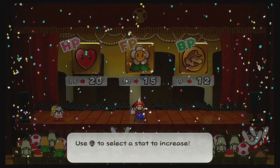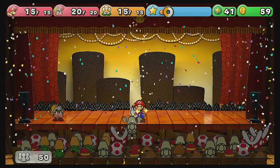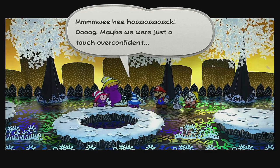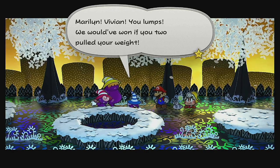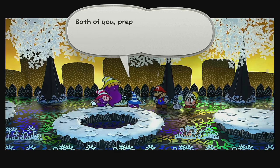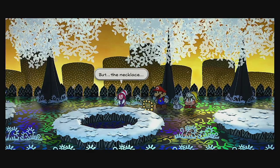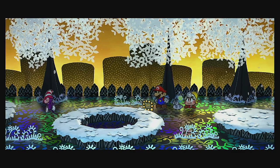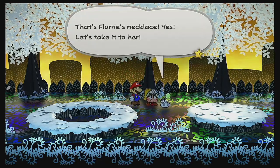Maybe we were just a touch overconfident. Marilyn, Vivi, and you lumps — we would've won if you two pulled your weight. There's a reason I took you out first. Both of you prepare for a world-class punishment session when we get home. But the necklace! Leave it! Sorry. But I do actually need this — that's Fleary's necklace! Yes, let's take it to her.